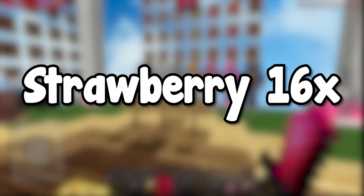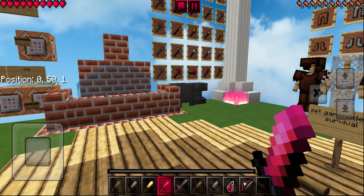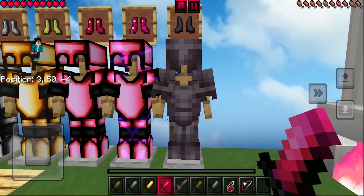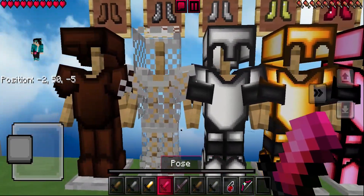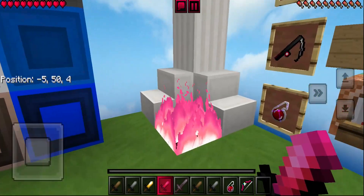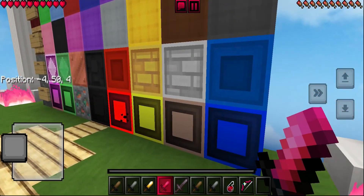Next up, we have the Strawberry 16x pack. When you load into this pack, you will immediately notice that this is actually a pink theme PvP texture pack. The diamond armor is made to be completely different over here — it has lots of details to it and obviously it's made to be pink. And we also do have pink fire as well, which I think just looks absolutely sick.